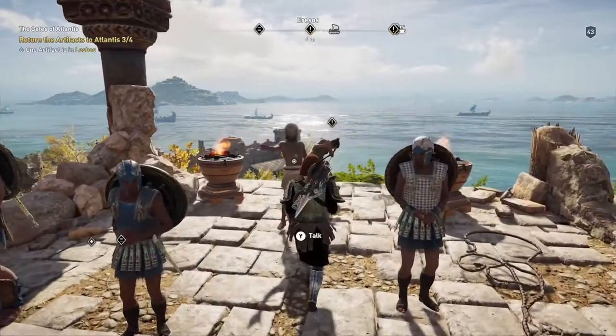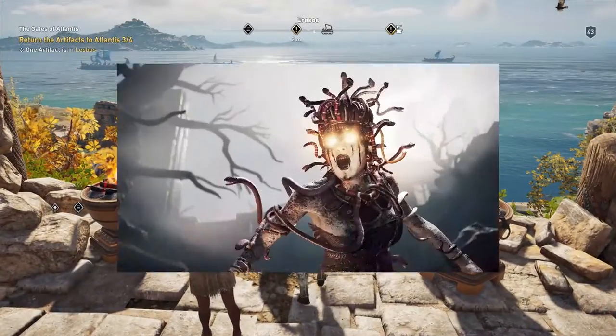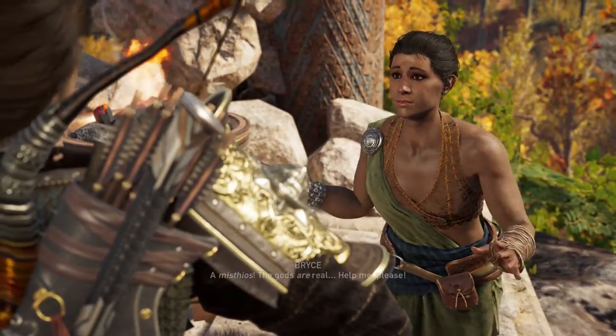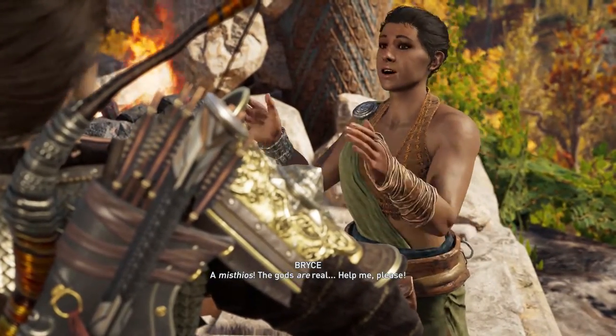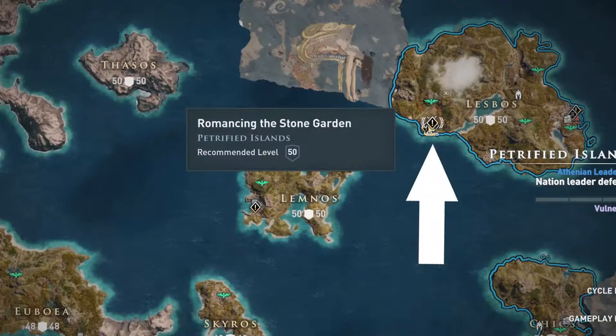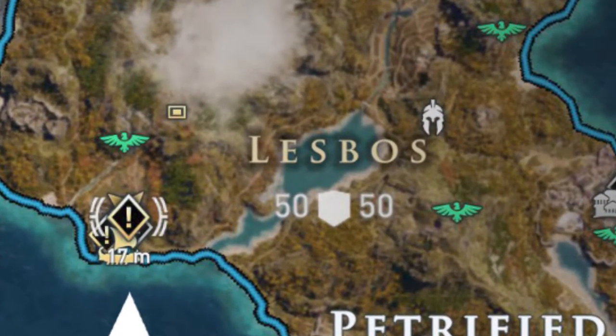Welcome back guys. In this video I'm going to show you how to easily kill Medusa. Before you get to this mission, which is Writhing Dead, in which you have to kill Medusa, you'll first have to play this side quest: Romancing the Stone Garden, which you get to play in Lesbos.